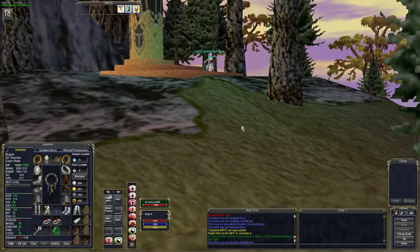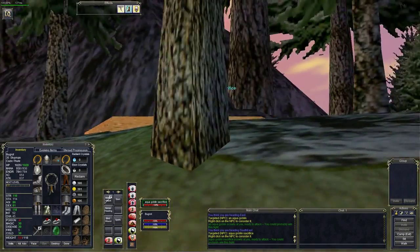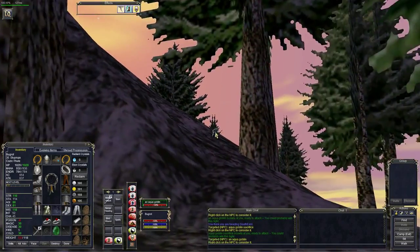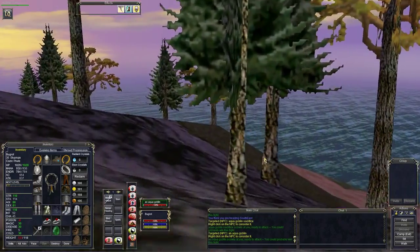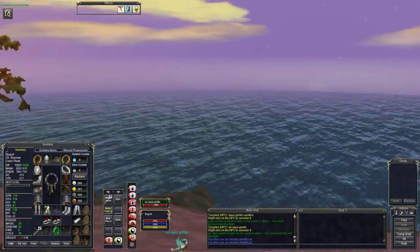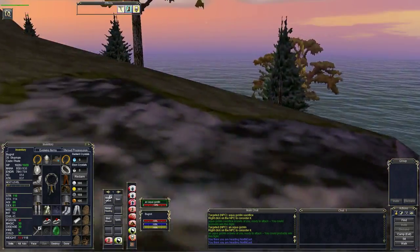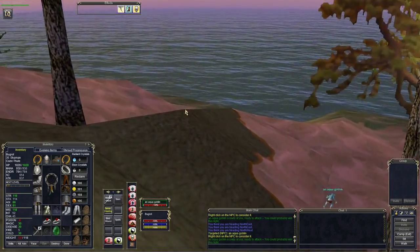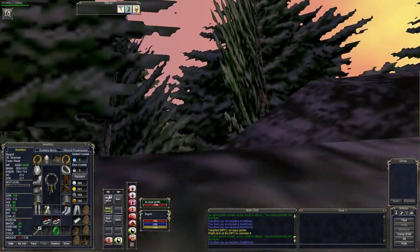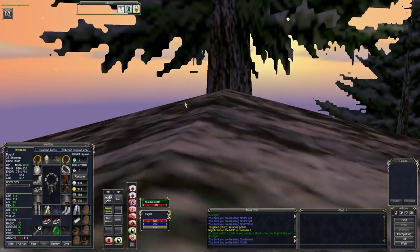I don't know what the Alizusor drops, but something I would imagine. I can see some more goblins here - let's check it out. I'd assume this is a great place to just camp stuff if you can find things around your level. There's a little boat down there - and an aqua goblin sacrifice standing at an altar type thing. That's interesting, though nobody seems to be sacrificing. I've got to be careful because some of these islands contain pretty hardcore NPCs.